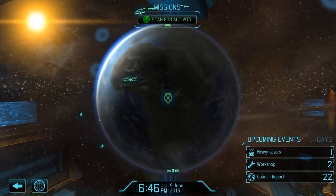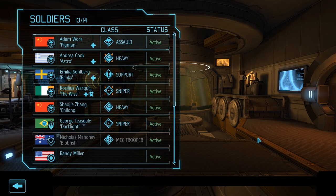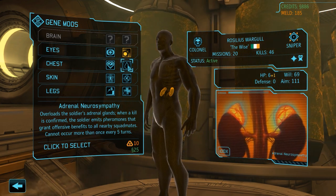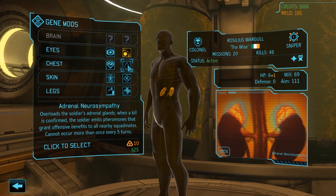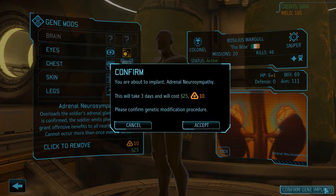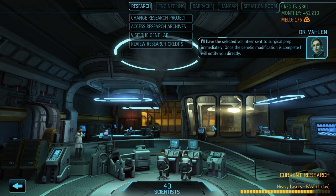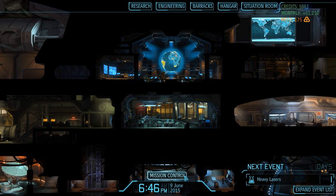Our first gene modification on Sniper Rosilius Wargull is complete. For achievement purposes we want everyone in our squad to have at least two gene modifications, so after completing the first one Rosilius will be sent right back into the gene lab. The mod we're going with is Adrenal Neurosympathy - a modification that triggers once the soldier gets a kill on the battlefield. When it triggers it gives bonuses to aim, critical hit chance, and movement speed of all nearby soldiers. At 25 credits and 10 melt, it's very affordable. Rosilius will spend the next three days in the labs.